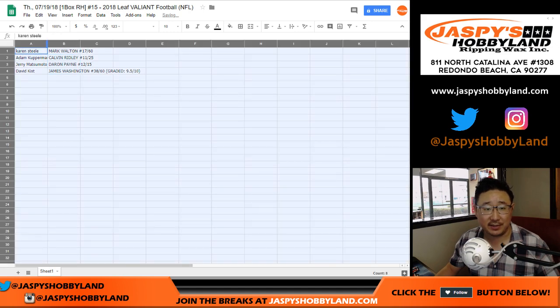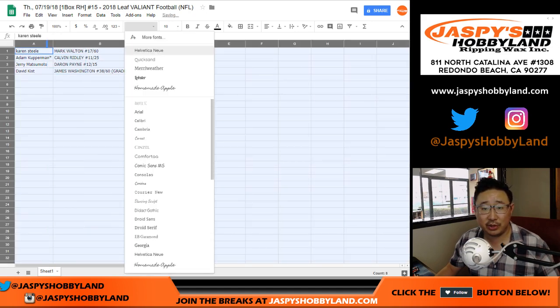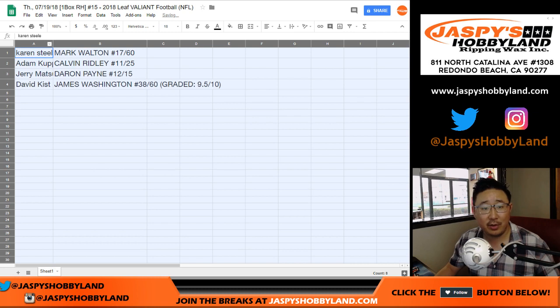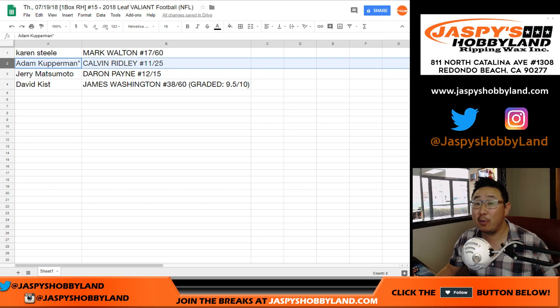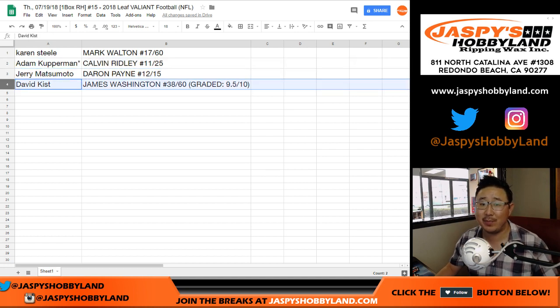That'll be for David Kist — because your Kist is on my list with that one. Karen Steele with Mark Walton. Last Bob Mojo gets Calvin Ridley. Jerry with Deron Payne, 12 out of 15. And David Kist is on my list — James Washington, the graded 9, 5, 10 card.